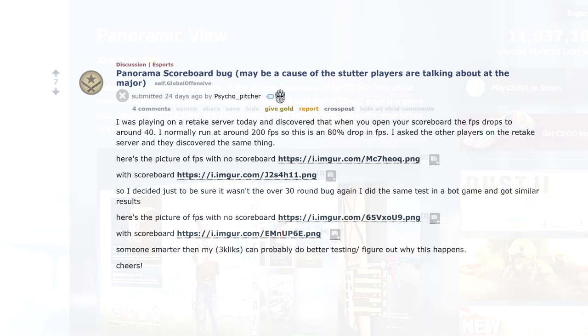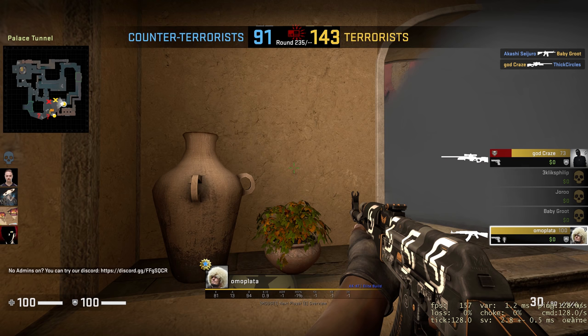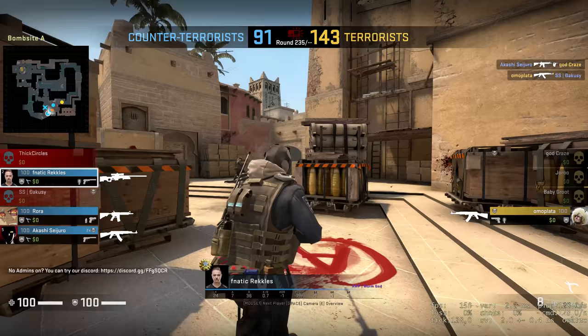Perhaps the most gamebreaking of these is one discovered by PsychoPitcher on Reddit. It didn't gain much traction there, but I saw it. He discovered that having the scoreboard up on screen reduces your framerate, and correctly assumed that this gets worse the more rounds that go by.